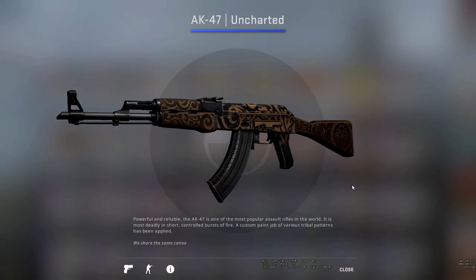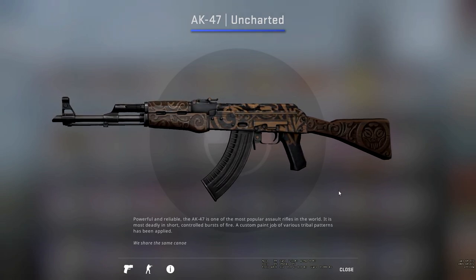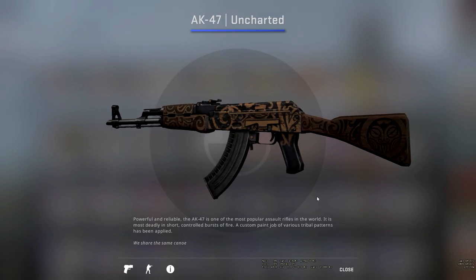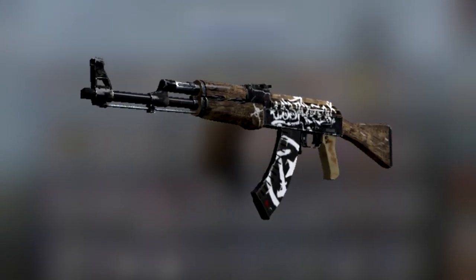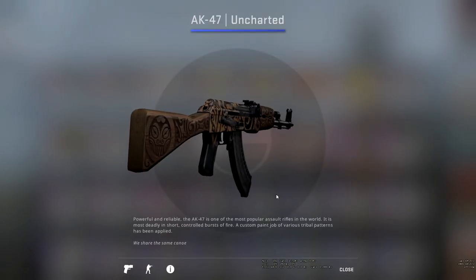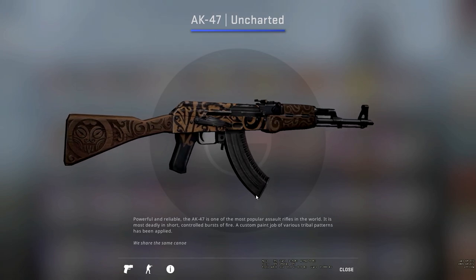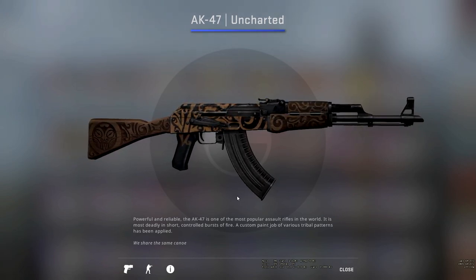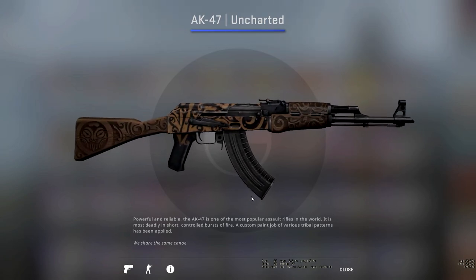The AK-47 Uncharted is the last blue of the case. It's meant to be like a wooden AK that's got engraved patterns in it. When I initially saw this, it kind of reminded me of the Wasteland Rebel in the sense that it's wooden with patterns on it. But once you take a closer look, especially around the barrel and the front region, you can see it's all engraved. As the light reflects you start to see that. The patterns themselves are great — it strikes me as very tribal.